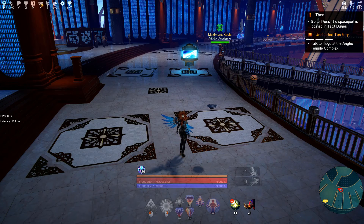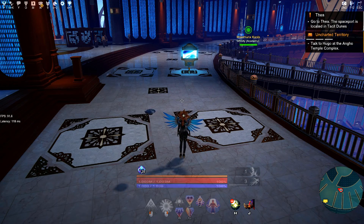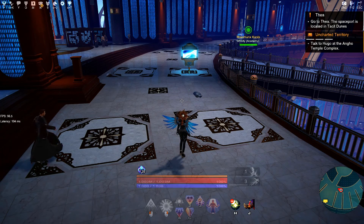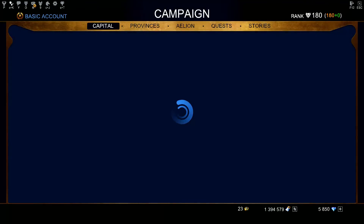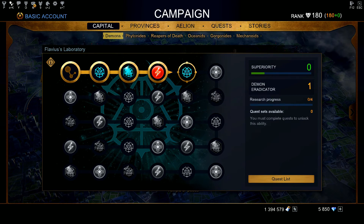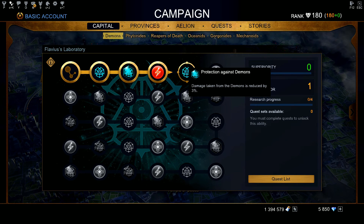So this is the next episode for the Ultimate Beginner's Guide, and in this episode I want to talk about more on a few things that you might focus on after you got your God form. In the previous video I was talking about explaining the Flavius's Laboratory.